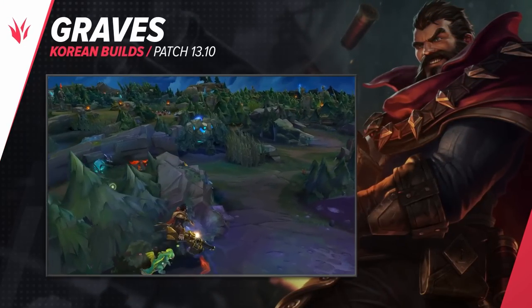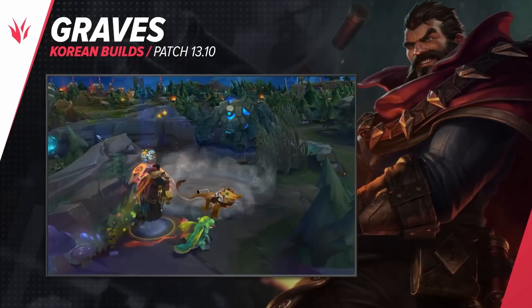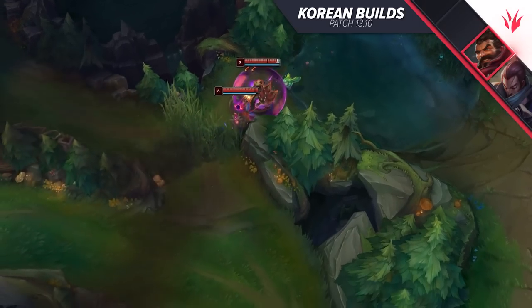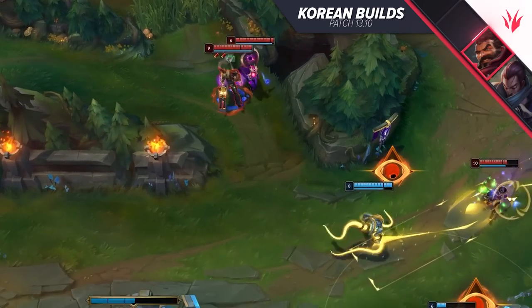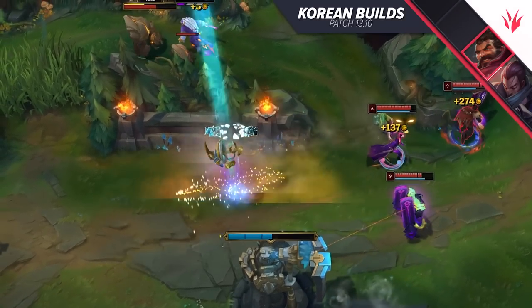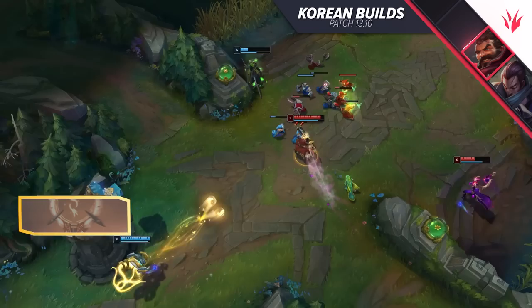Moving on to Graves. Graves has always been a champion with different build ideas — Crit, Bruiser, and Lethality were all options this guy went through until most people settled for the Gore Drinker build into melee compositions. This patch, however, we will be going with a Lethality build. Ghostblade is an insanely strong option for Graves — it helps him travel around the map faster and gives him an even stronger burst damage profile. But first, let's take a glance at his runes.